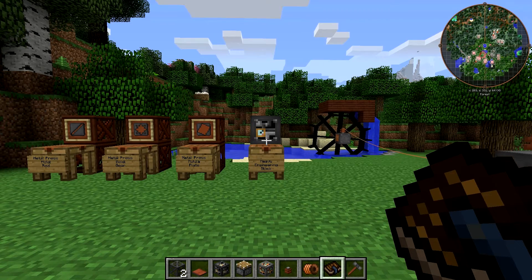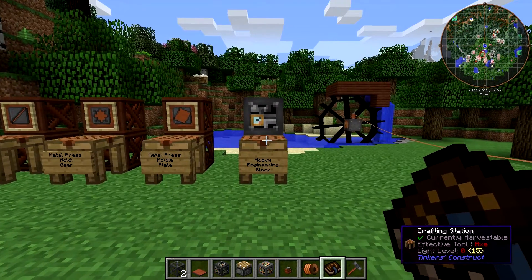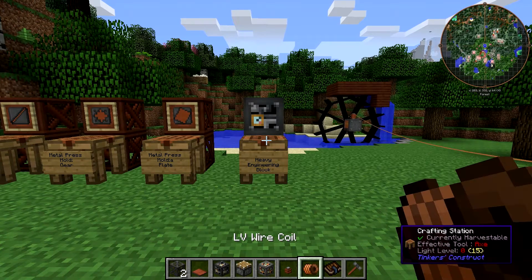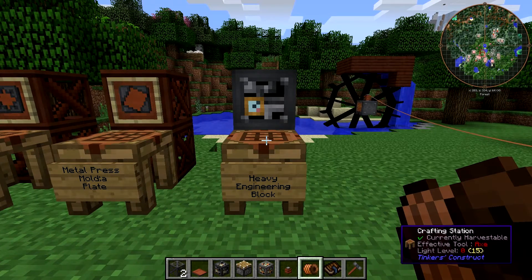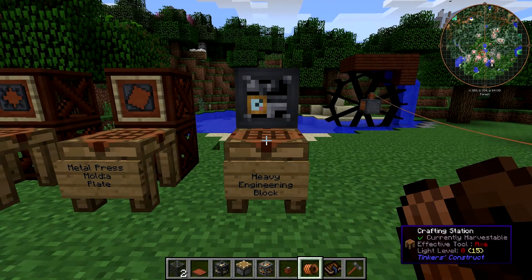The only block we're going to need to build in this episode is the heavy engineering block. We're going to talk about multi-block structures this episode, so we've already made everything else we need in the previous episodes. The heavy engineering block, just like the light engineering block, is used to make multi-block structures. Generally the more expensive ones use the heavy engineering block, and the simpler ones use the light engineering block.